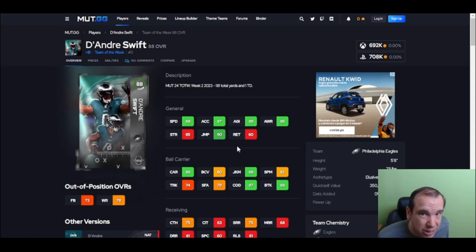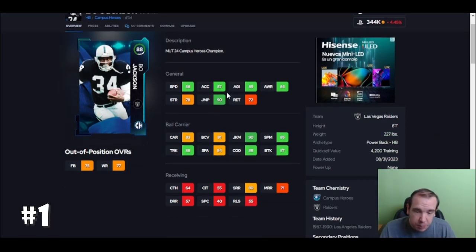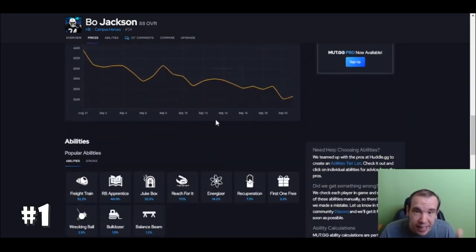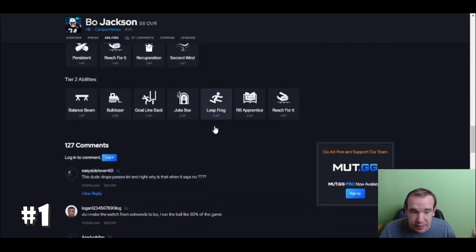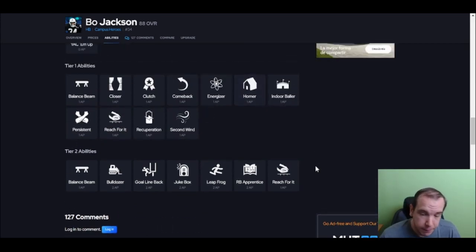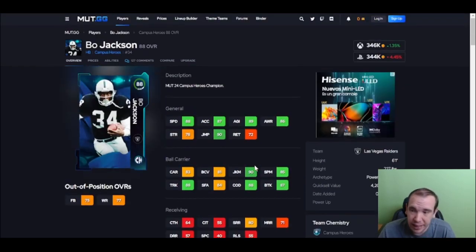Number one is Bohn — and it's not close. Speed, trucking, juking — everything. This guy does everything. He catches the ball, he doesn't drop open passes. He gets Bulldozer and Jukebox. Put Jukebox on him and this guy is going to be the best running back in the game. If you run a budget team and just run the ball, sell players and go get Bohn — you'll be happy.